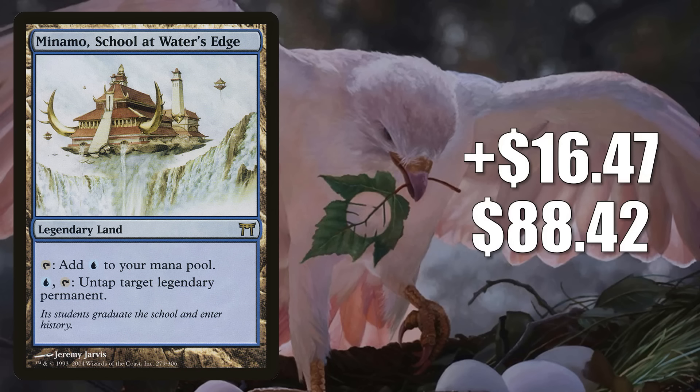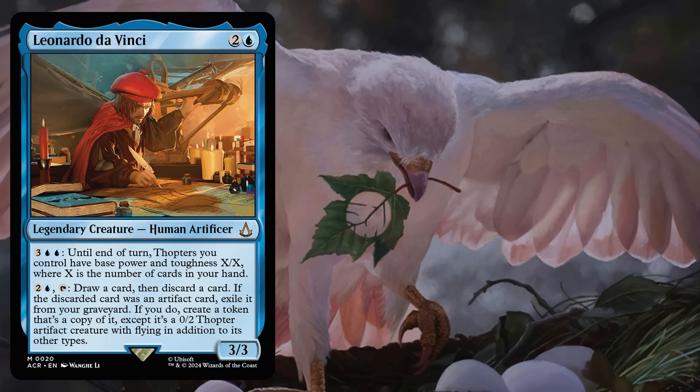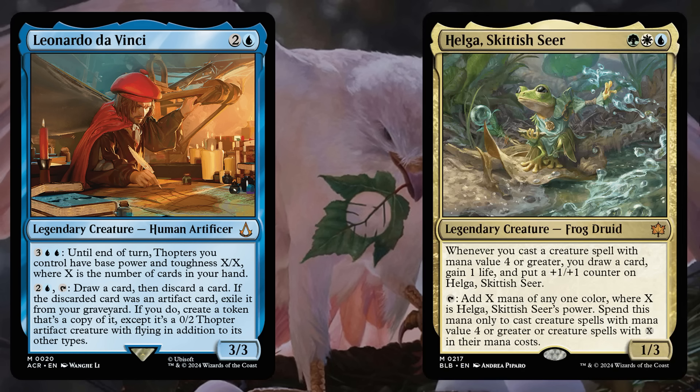Number 3 is Manamo School at Water's Edge from Champions of Kamigawa, up $16.47 to $88.42 — a 23% increase. It's in a bunch of Modern decks: the very popular Esper Control runs it, which is the main reason the card has been moving up, but it's also in Merfolk, Dimir Midrange, Four Color Control, Mono Blue Tron, and Grixis Midrange. Manamo also sees a good amount of Commander play — the highest played build right now is around Nadu Winged Wisdom from Modern Horizons 3, but there are also newer builds around Leonardo da Vinci from Assassin's Creed and Helga Skittish Seer from Bloomboro.